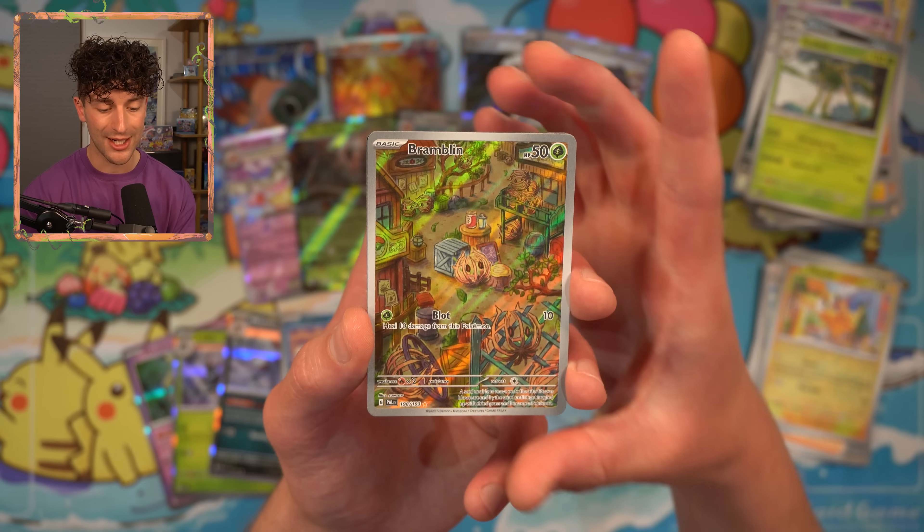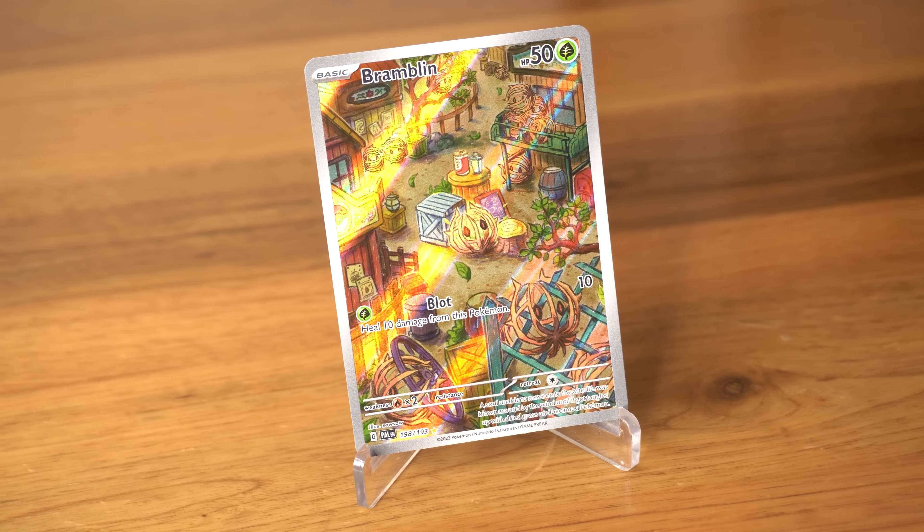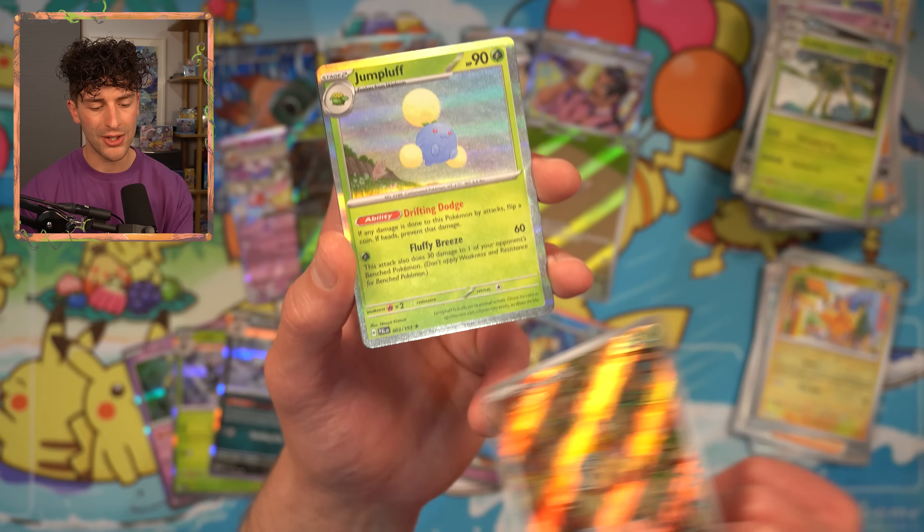Reverse Pikachu. A Bramblin — there's another art rare! That's by Soso. This card is bossing — look at that, it's fantastic. You don't even need to like Bramblin to say, hey, you know what? This card is really cool.